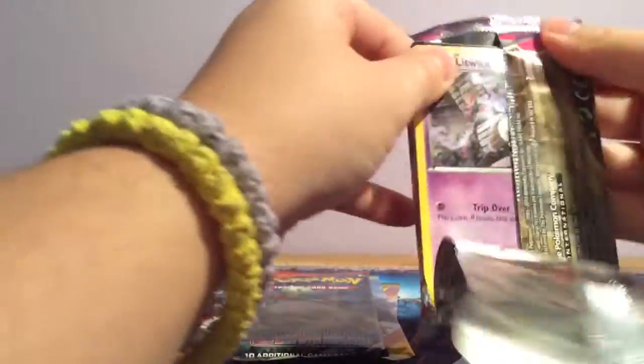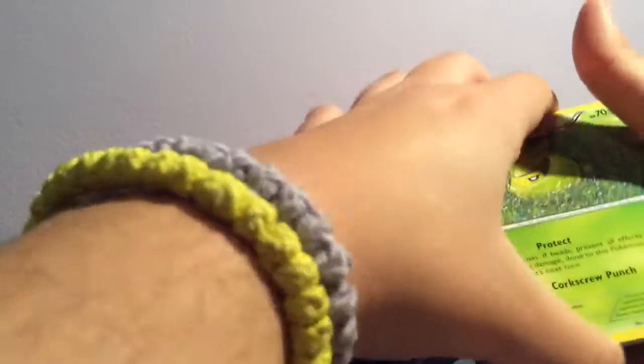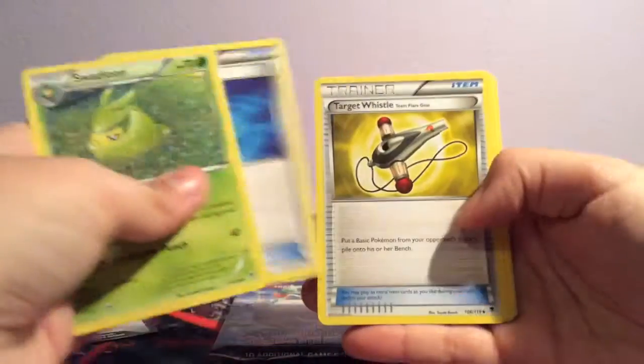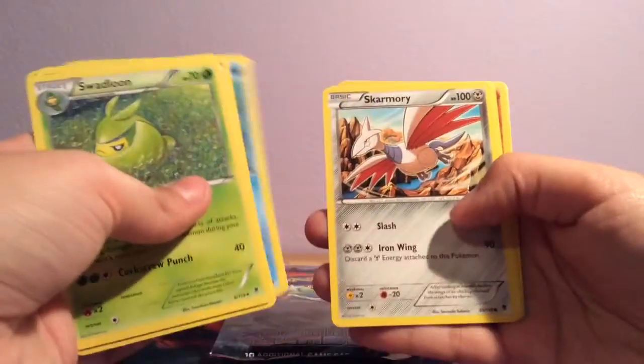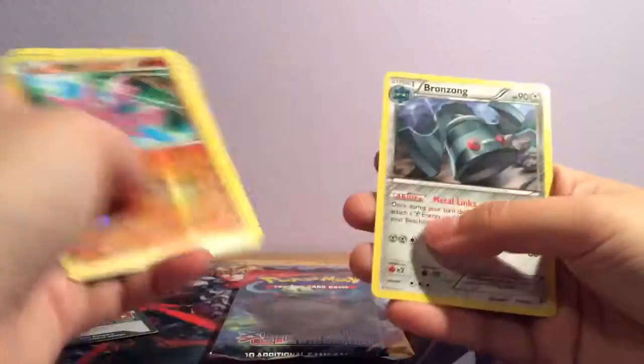I do need a lot of cards from these sets, so hopefully I get something good. From Phantom Forces I got Swadloon, Heatscope, Target Whistle, Litwick, Dodeno, Elgyem, Skarmory, Banette, Gligar, and Bronzong.